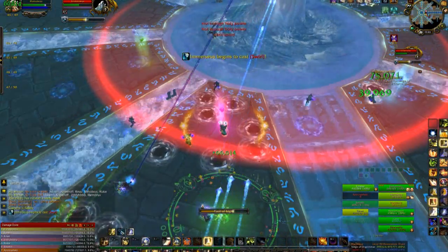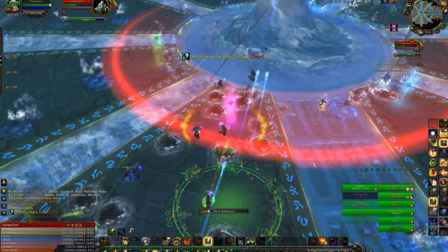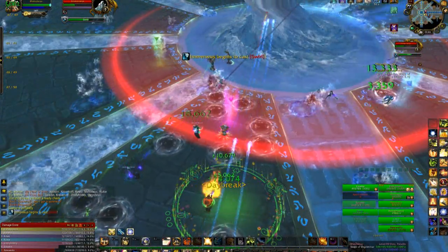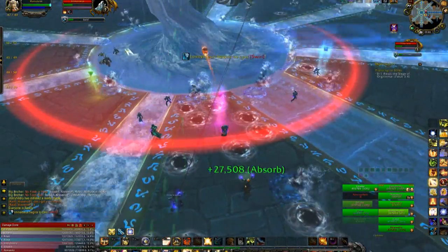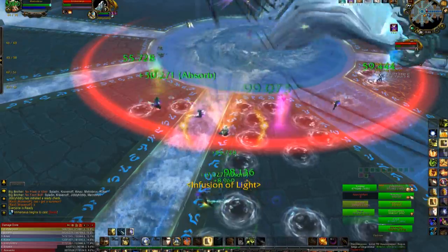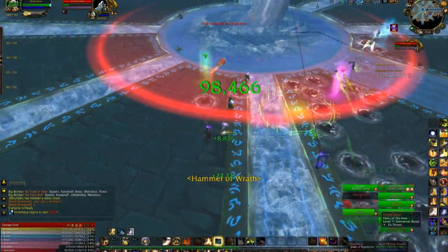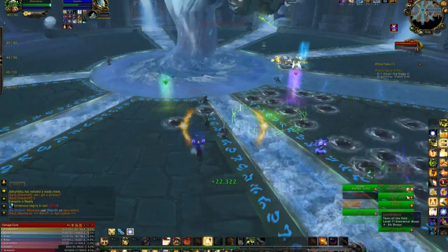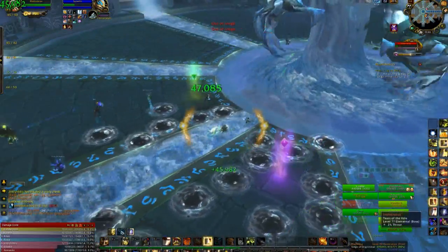You see the first things there — the pools. He's going to throw pools at you and you'll need to move out of them. It's going to essentially constrict the area you're standing in, so you'll probably want to split up your group. What we ultimately ended up doing was splitting the group into two big quadrants — this is 10-man, obviously not preferred difficulty. If you have three healers, you might want to do three smaller quadrants.